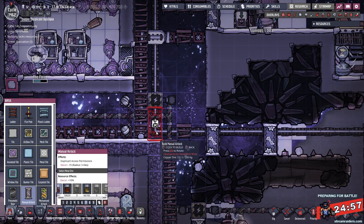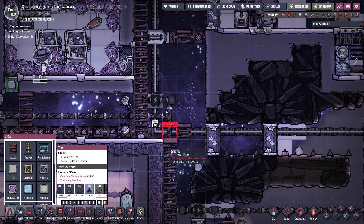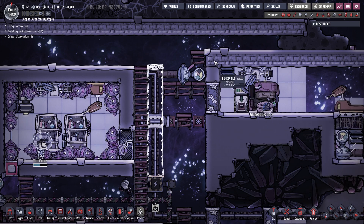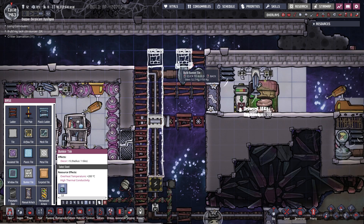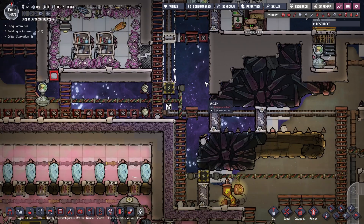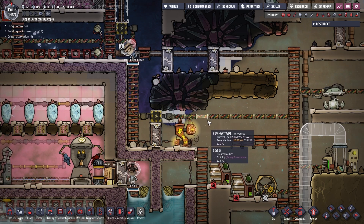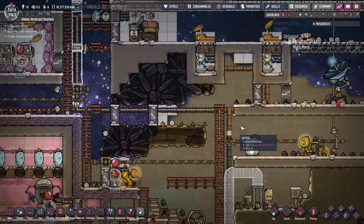Manual airlock — we'll get that installed there shortly. I would like some obsidian tiles going all the way up, at least so far, and then some steel coming across to try and seal this off. Ultimately I want all of this drywalled so that I can have power flowing freely through here. Let's see how that goes.